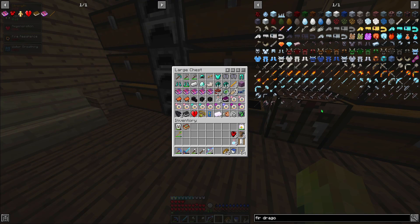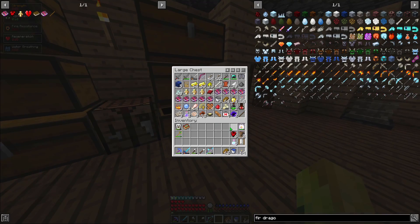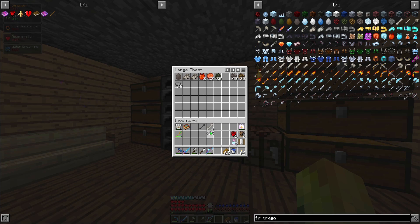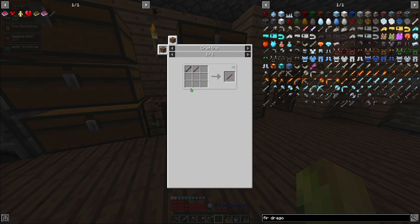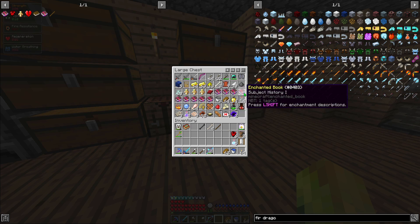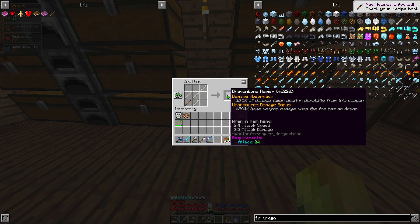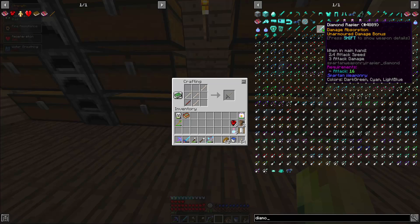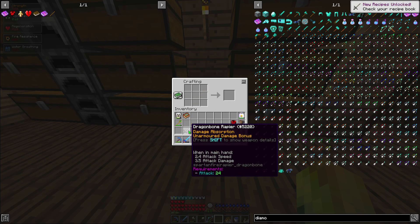So I lied - no fire dragon bone rapier. I have to make the actual dragon bone rapier first though, and I need a wither bone handle. I do have one, so I can make the thing. Dragon bone rapier with wither bone handle - boom, wither bone handle done. It's 5.5 damage versus 3.5 for regular, which is one and a half better than diamond.